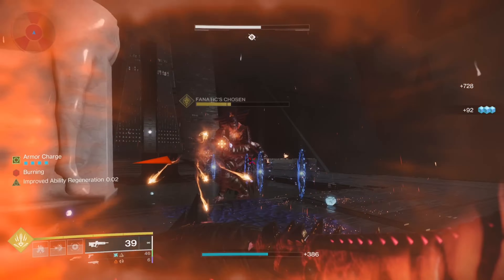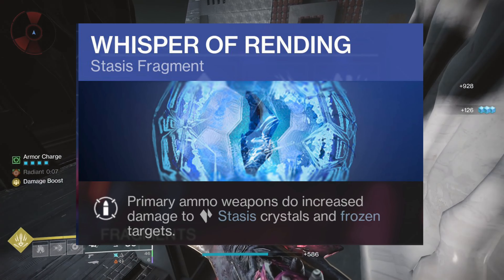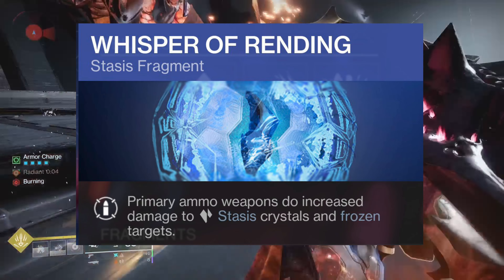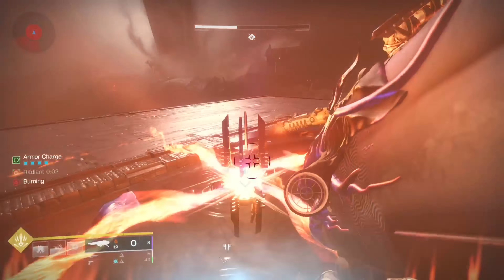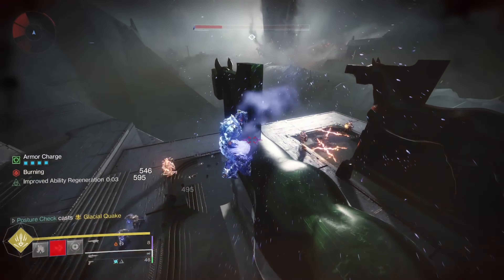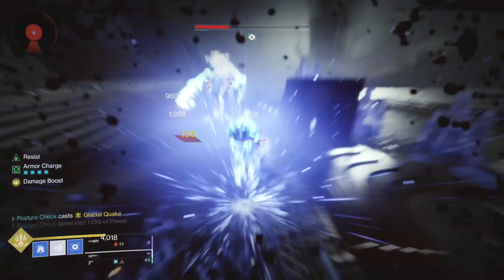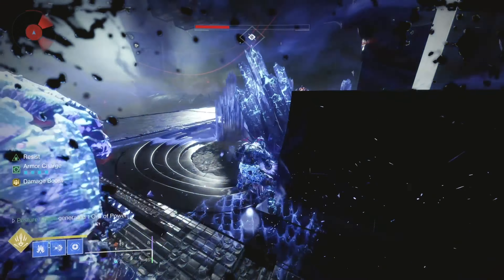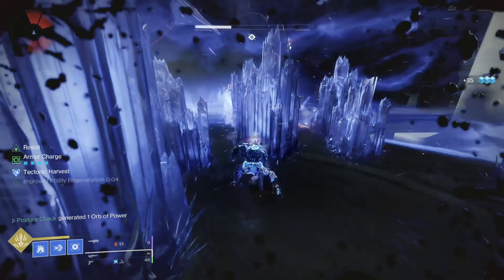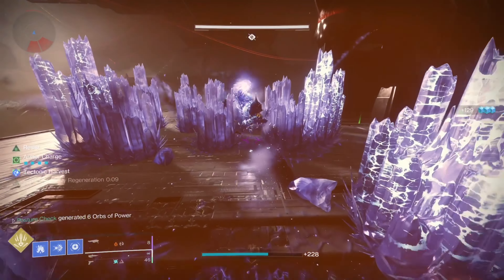Now this is where the options get a little interesting, since Stasis has a fragment called Whisper of Rending that causes primary ammo weapons to increase damage to Stasis Crystals and frozen targets. If you've been paying attention, you'd know that this build creates a lot of Stasis Crystals, so this fragment will prove useful. Normally primary ammo weapons fall into add clear, niche, or plink-plock weapon categories, with a few exceptions, but now we can put a primary into a heavy utility role.